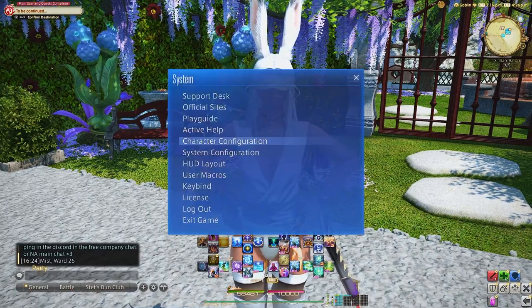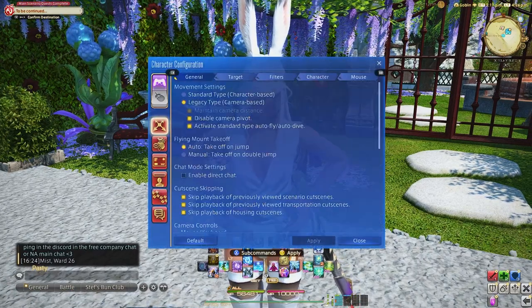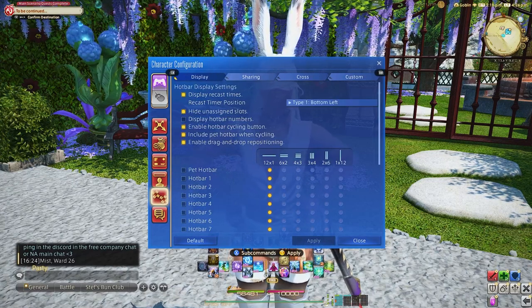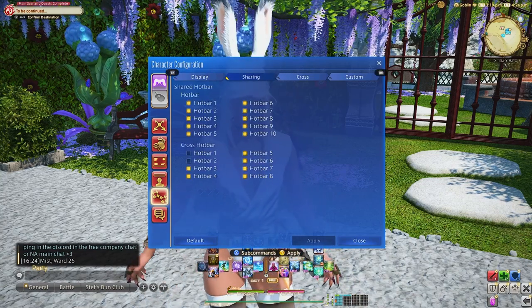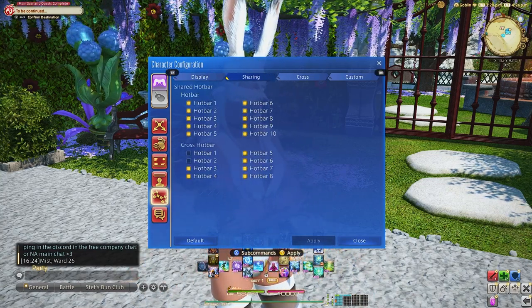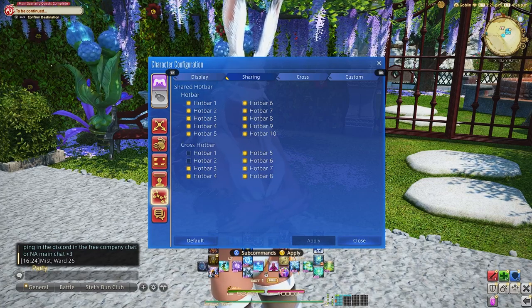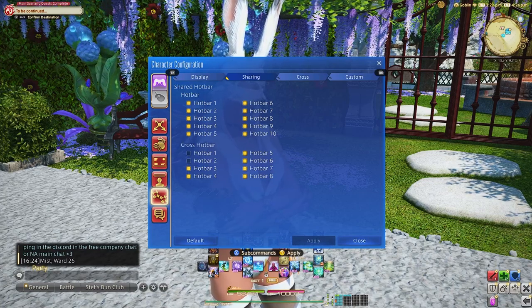Let's get started. This macro setup has to happen on hot bars that are not shared. So once you go under Settings > Character Configuration > Hot Bar Settings > Sharing, you'll see that cross-hop bars one and two are not shared. If you try to create this macro on shared cross-hop bars, it will break the macro.